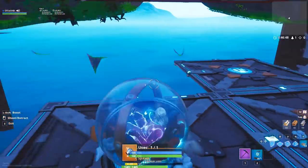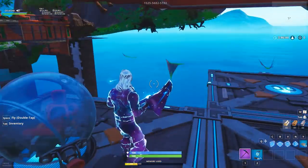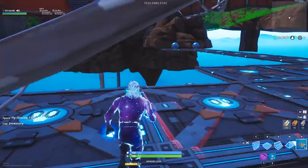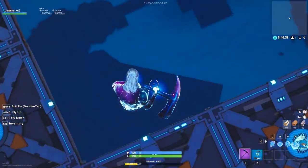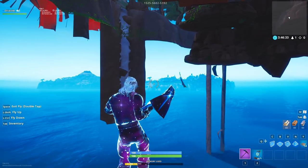It's just a cool little glitch to explore. If you try going in vehicles, it's also going to kick you out — that's how it works, you can't actually go inside vehicles when you're underneath the map. So you can build around, try and explore — you might be able to go over here and find something. As you can see, there are waterfalls and stuff, which is really cool.